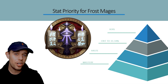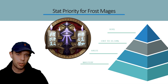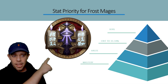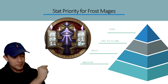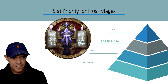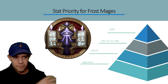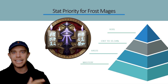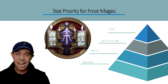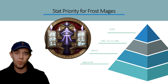First let's look at the stat priority. This is my priority pyramid — the biggest part at the bottom is what you want the most of. We're going to want the most mastery, then haste, then crit to 33.34%, then versatility, and after versatility more crit. That said, it's not a firm rule — if it's an item level increase, especially as a beginner, you're fine because it's going to have more intellect.